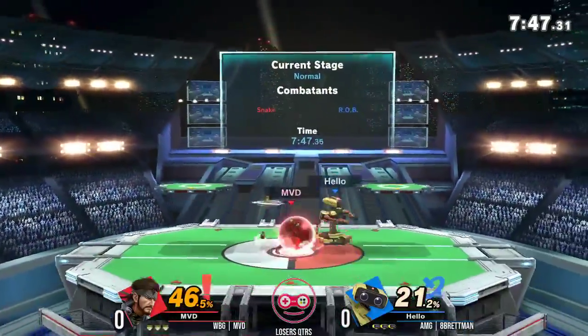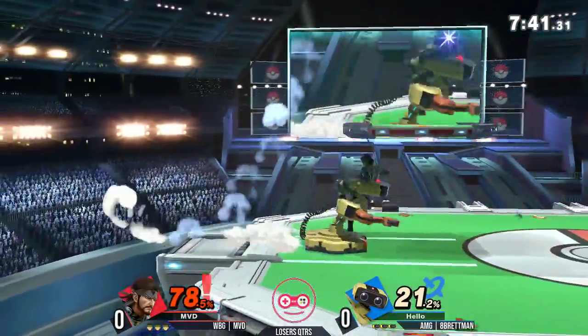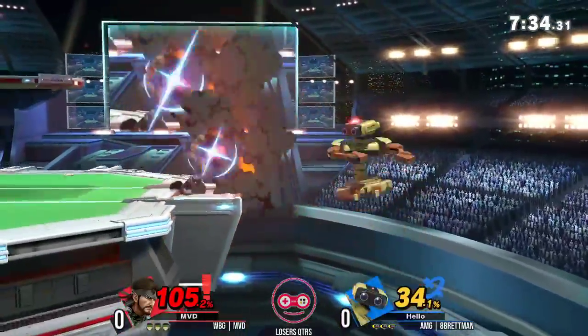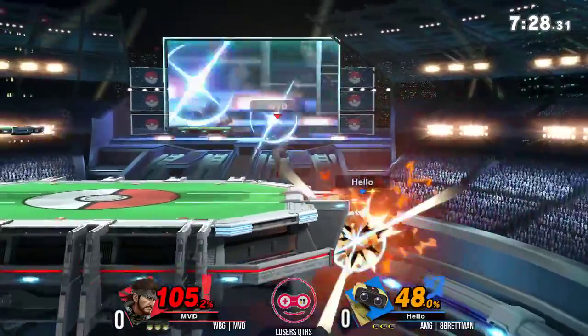One thing that APMN does so successfully is use the Nair to open up combos. And that robot move — those robot arms — it's called a Saipi, but we're gonna call it the Whirly Gig. Great use of down tilt. Tried to pressure the shield, but MAD grabbed him first. We've honestly seen kind of Rob's impression of Snake so far — it's just been Nair over and over again.